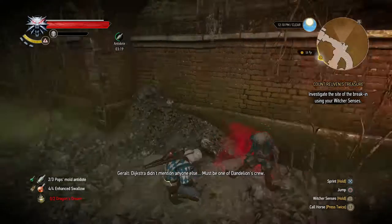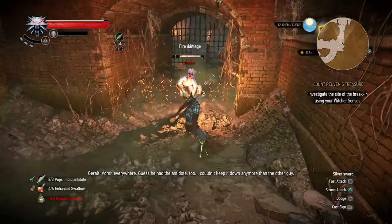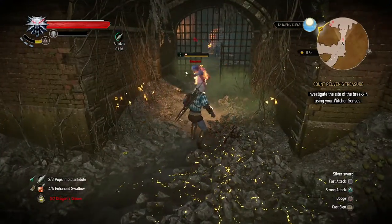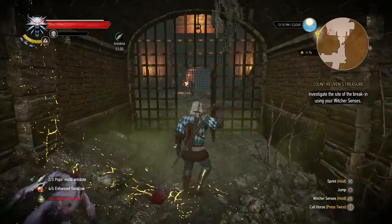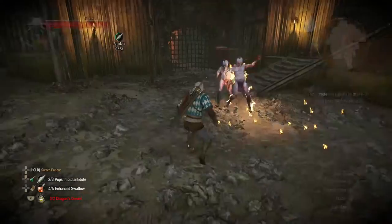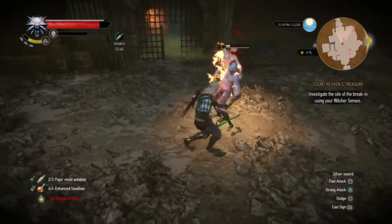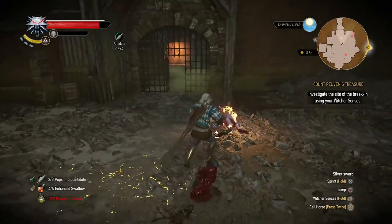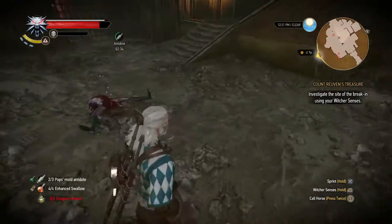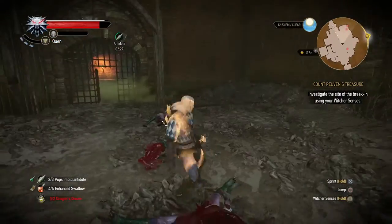There's someone else here — Dijkstra didn't mention anyone else. Must be one of Dandelion's crew. Vomit everywhere; I guess he had the antidote too but couldn't keep it down. That drowner over there is on fire, but — well, he is. According to the map there are a lot more of those running around, but they must be up top. Okay then.